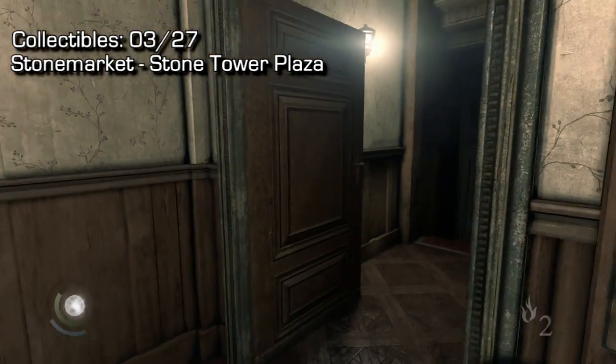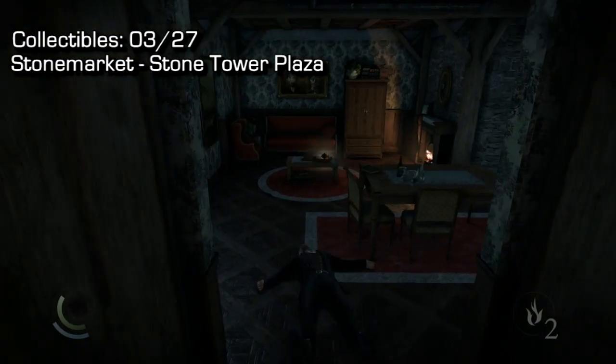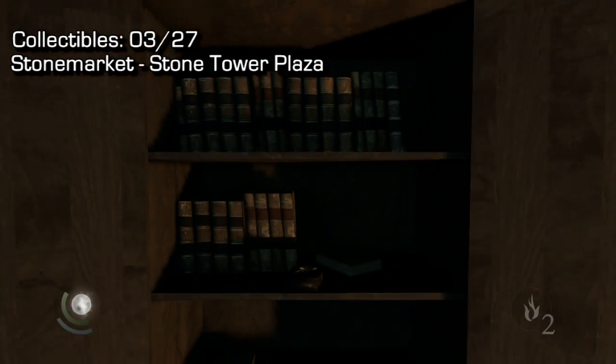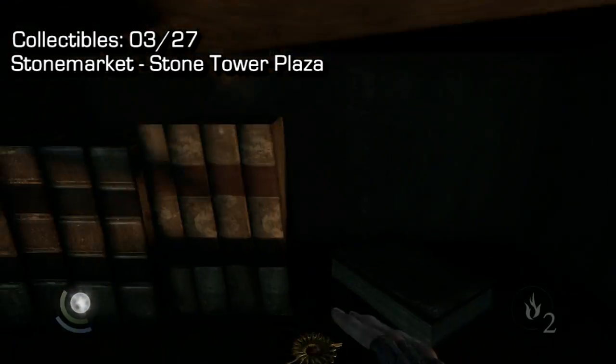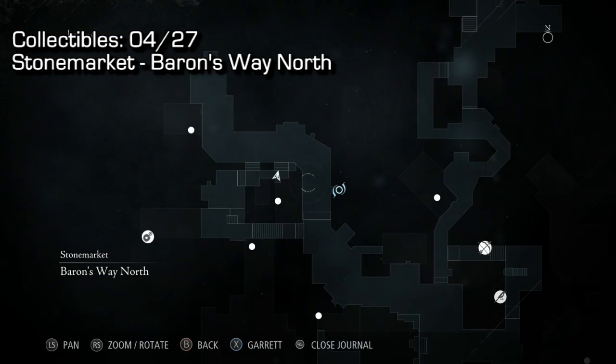Once we enter that window I've edited it out for you because otherwise you'd be sitting here for a very long time. You're gonna enter the window, go downstairs, knock out the guy if you want, and steal his collectible right there inside his place. That's three of 27.